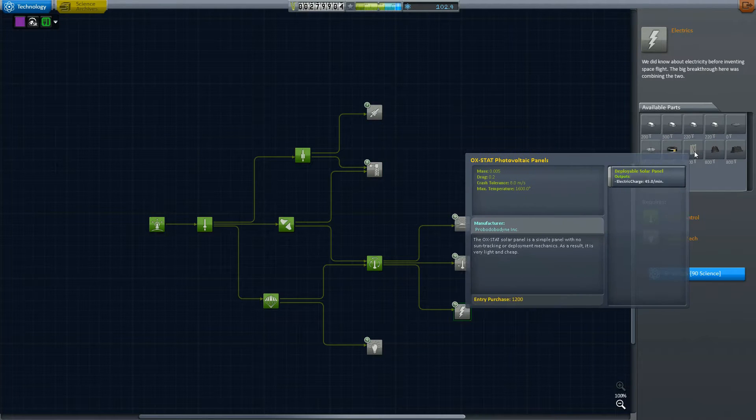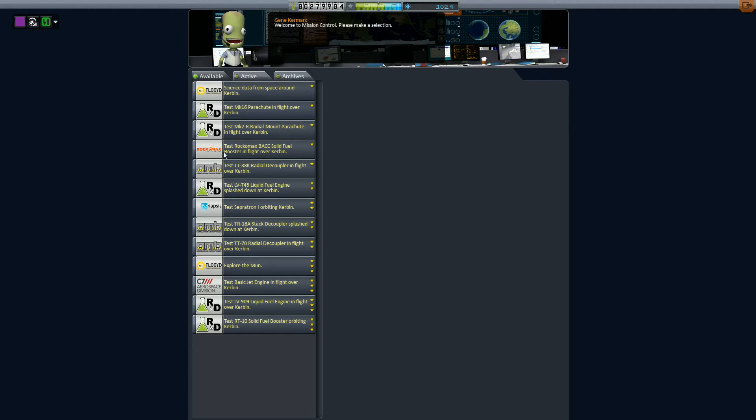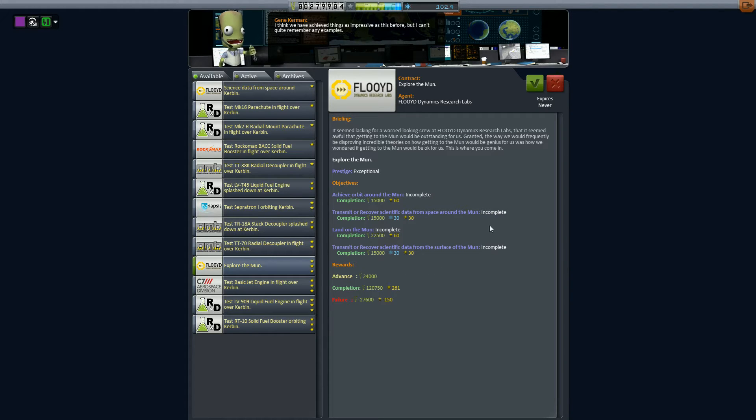The main disadvantage is that nowhere in these trees do we have a solar panel, and that's actually going to be our number one limiting factor — keeping our electric charge on any of our future vehicles. So what I want to do today is prepare for our next mission. Our next mission will require photovoltaic panels, so solar panels. Our next big mission is from the Fluid Dynamics Research Labs. They want us to explore the moon, so we are going to achieve orbit, get some science from space around the moon, land on the moon, and take scientific data from the surface.